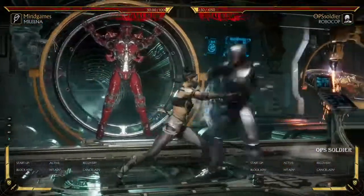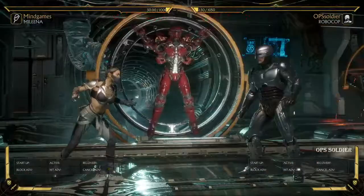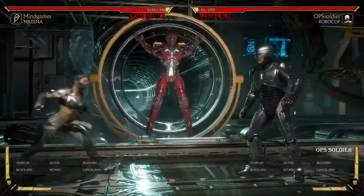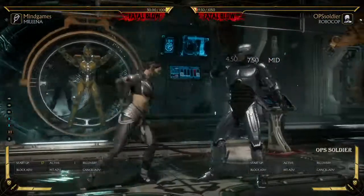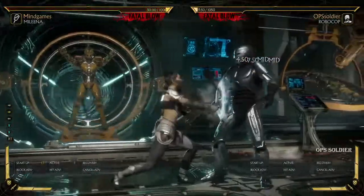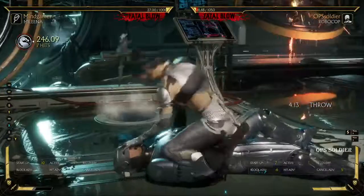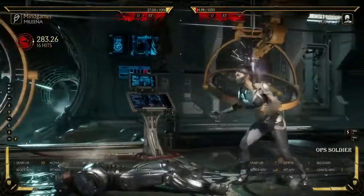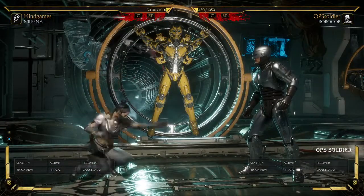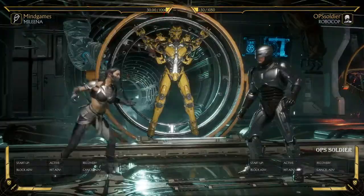As you can see here, his down-one comes out in about 13 frames. But even though Mileena's forward-four is 18 frames, it doesn't reach in time — because he has to delay the down-one, so there are some more frames there. And his down-one is actually getting eaten by the forward-four. So that's another option — you don't have to back-dash.